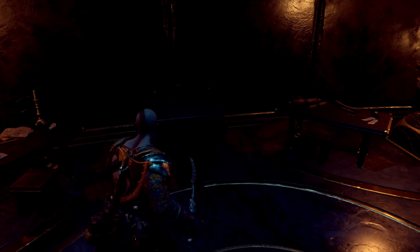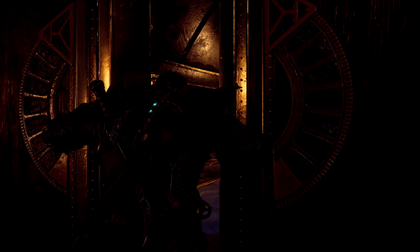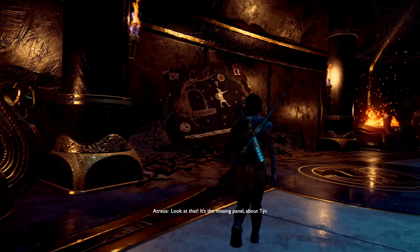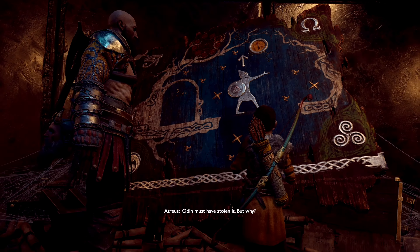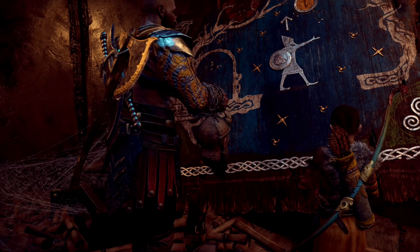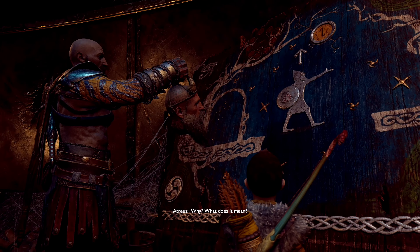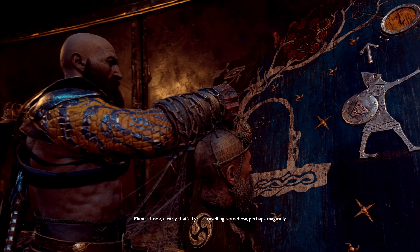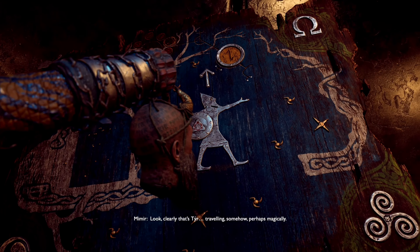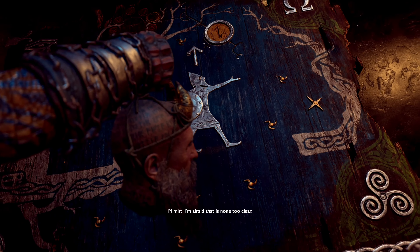I'll try to smash things around and see if I can get more hacksilver. When we next see one of the dwarfs I need to buy myself a resurrection stone. It's the missing panel - Odin must have stolen it. But why? He always has his reasons. Well, this is most unexpected. Isn't that unexpected? Look, clearly that's Tyr traveling somehow, perhaps magically. But what's that to do with the giants that they should devote a shrine to it? I'm afraid that is none too clear.